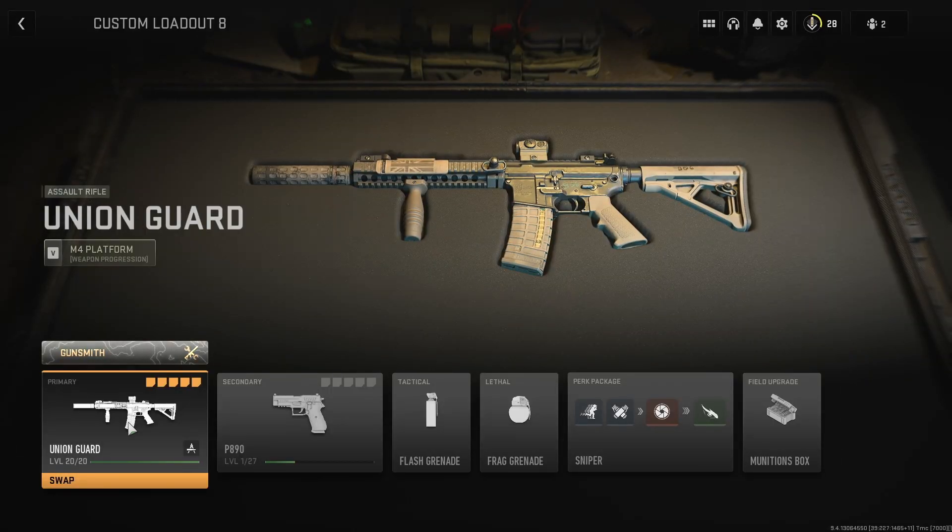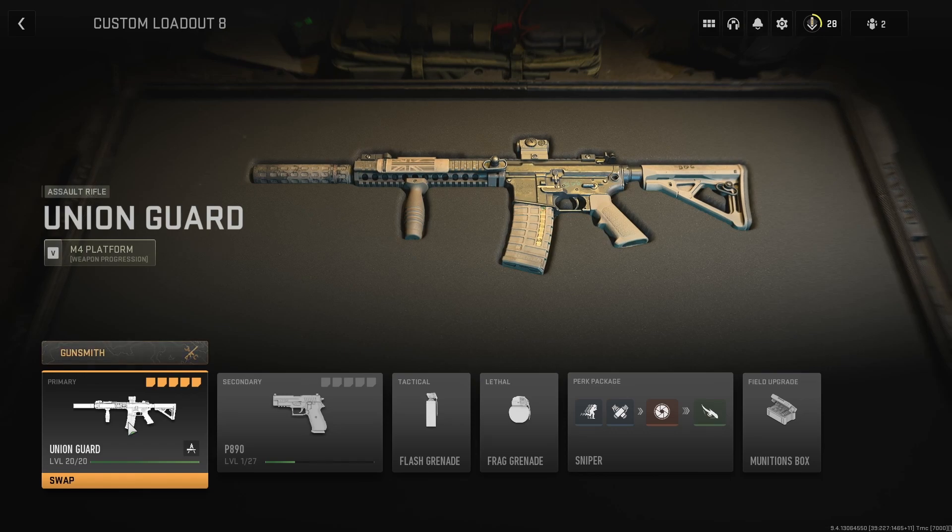I'm going to show you something kind of funny that I found out about Modern Warfare 2 — how you can essentially break the game right now. It has to do with this gun right here: the Union Guard. The Union Guard is a gun that you get by finishing the campaign.